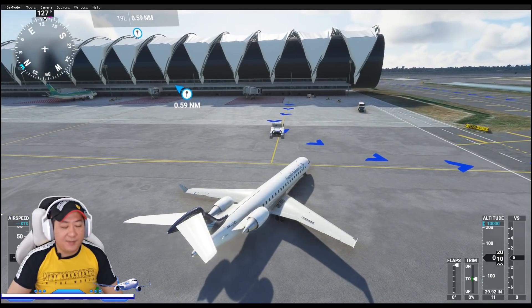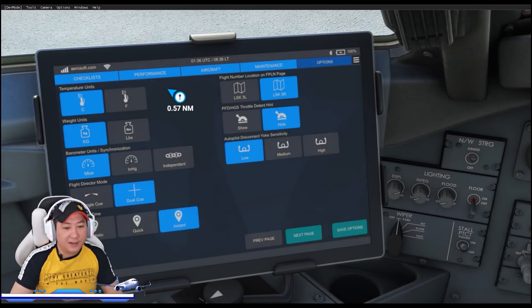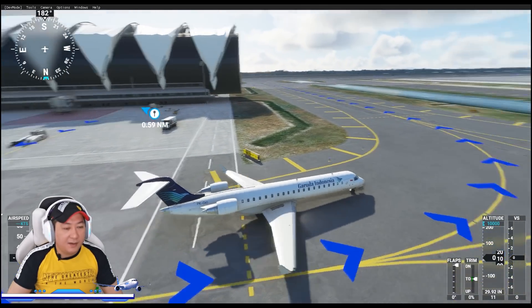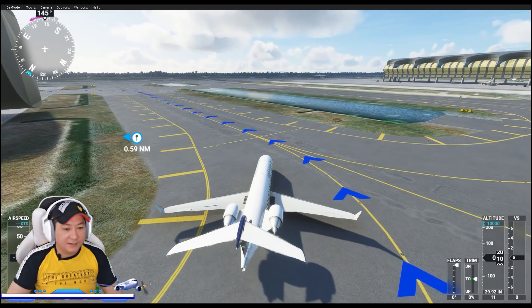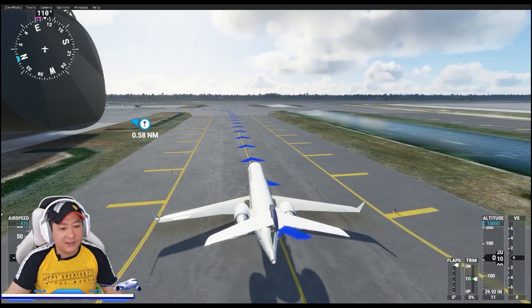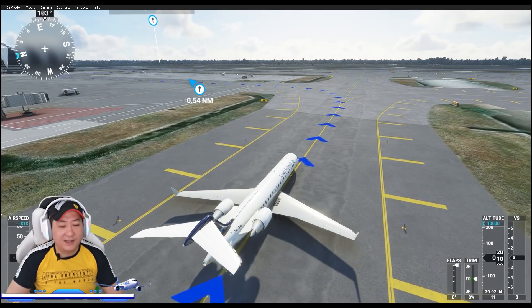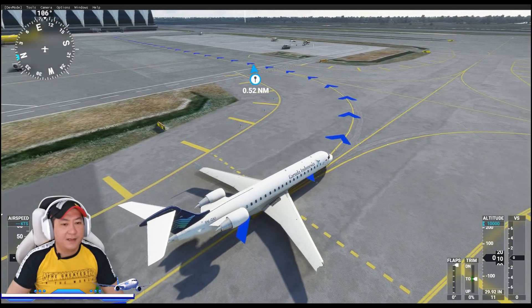Biasa kita bisa pakai semi-otomatis, tapi kali ini kita harus manual — karena pesawatnya juga belum versi sempurna banget, mohon dimaklumin kalau ada instrumen yang belum bekerja dengan sempurna. Serunya kalau main Microsoft Flight Simulator ini bisa manual, bisa otomatis. Kita bisa keliling-keliling, lihat semua bandara, jalan-jalan semua negara. Livery-nya banyak — yang penting kuat di ongkos. Tapi juga ada yang gratisan, cuman biasanya yang gratisan kurang oke.